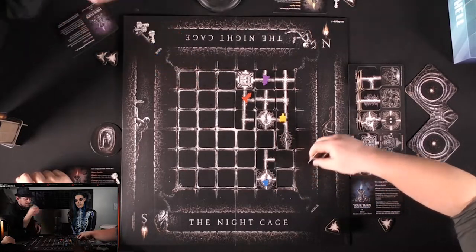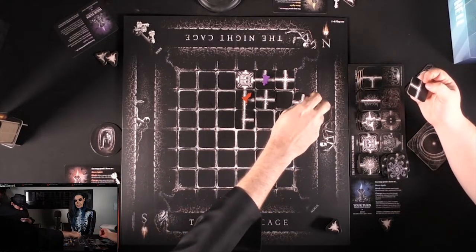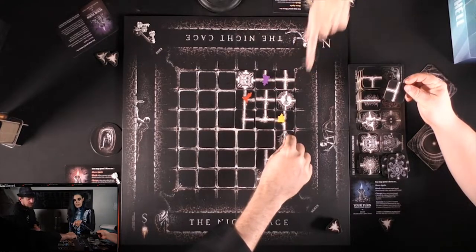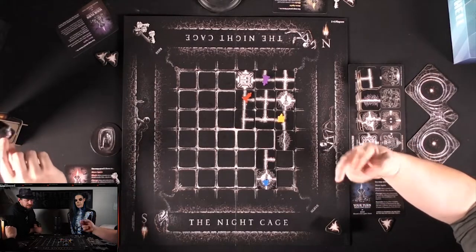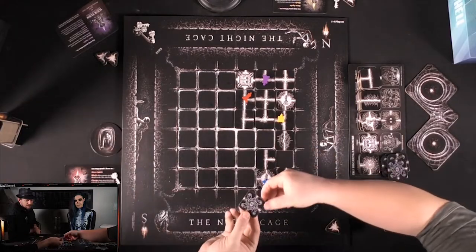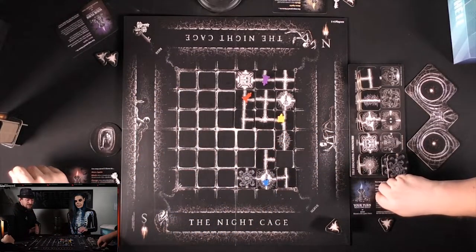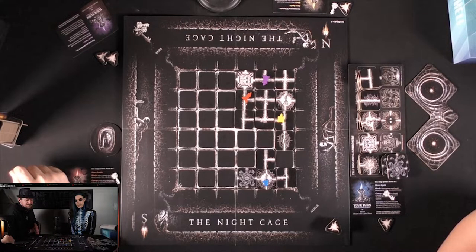Josh moves to the key but may need to go a longer route. They discuss rearranging the tile orientation so Josh can get to a key more easily. Max moves to his key and needs two tile spaces illuminated. A monster appears along with a key. Max collects the key — all four players now have keys. The monster would hit but Max is already adjacent and can relight anyway.